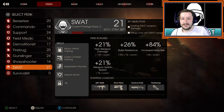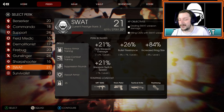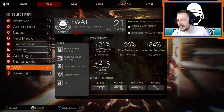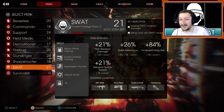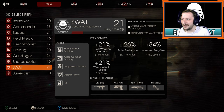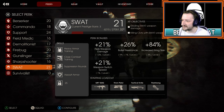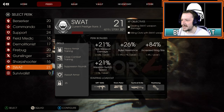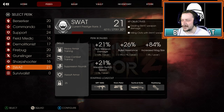Hey everybody, welcome back to the channel. My name is Reepyron. Today we are going to be taking a look at the SWAT class for beginners in Killing Floor 2. I'm really excited about this one because SWAT is one of the best starting classes for any beginner. It's a very good class if you're new to Killing Floor or if you're new to FPS games in general. So let's go over some of the passives that SWAT has, what makes them so strong, and why a beginner might want to pick SWAT.